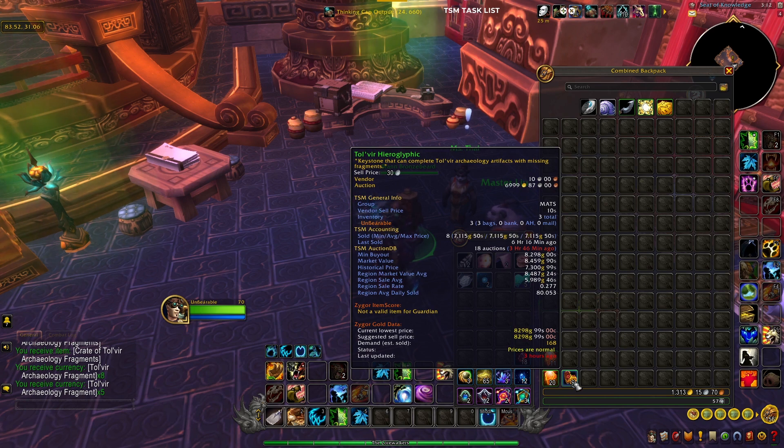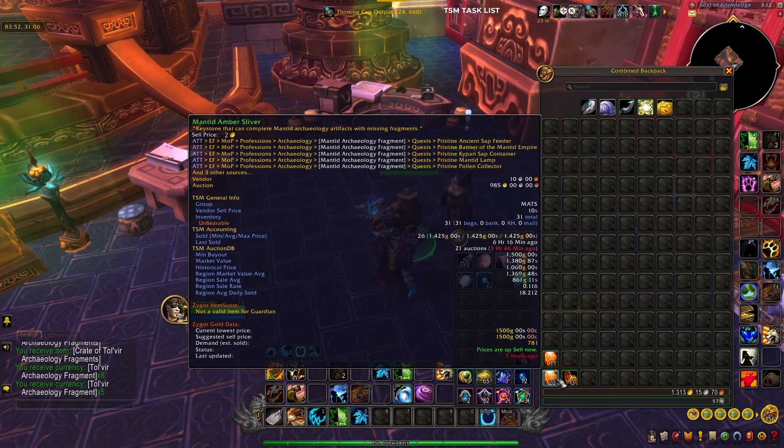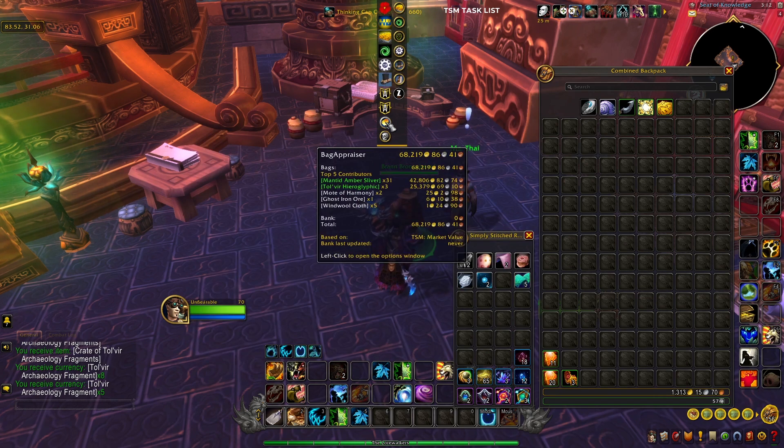When you open the Tolvir Archaeology Fragments there's a chance to get the Tolvir Hieroglyphic, which is going for a little over 8k on my server right now — and if you watched my clean-out video, these things sell super fast. You also get Mantid Amber Slivers which sell for 1,500 gold each. I got 31 of them in an hour, so we're looking at almost 70,000 gold an hour, and this is steady gold because these things sell super quick.